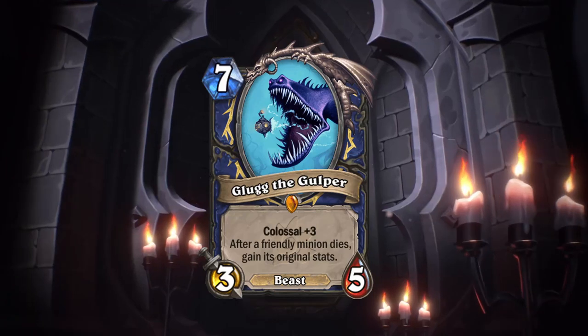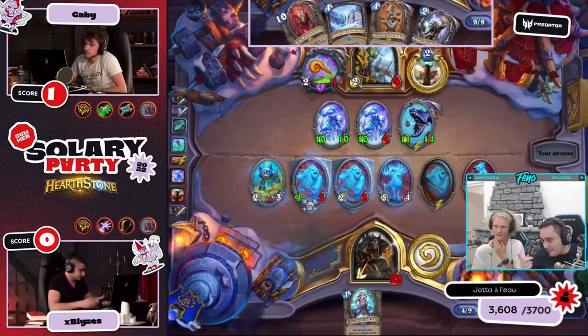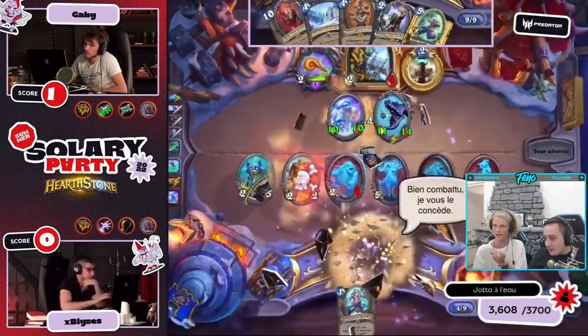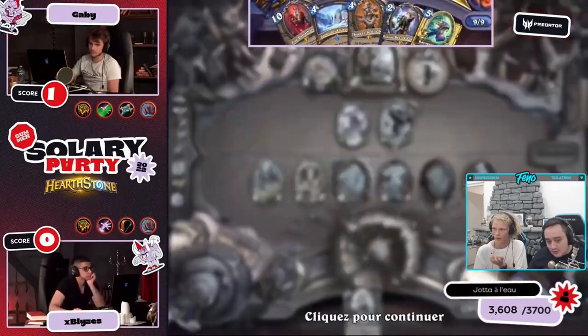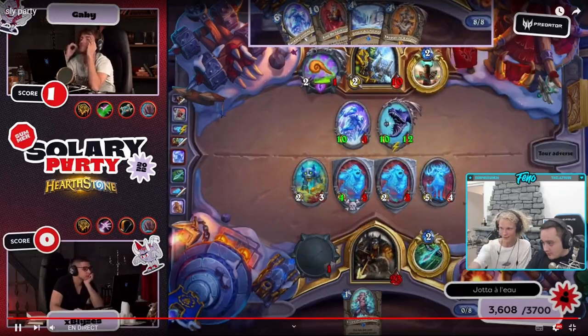Whenever a deck runs Glug, I am very skeptical about his performance, but whenever I've been throwing down this legendary, it has been putting in the work. During a live clip, there was a hilarious moment where it seemed like an opponent didn't know how Glug works — potentially missing lethal — leading to a chaotic reaction: 'He doesn't know how Glug works! He plays GM, right? Best players in the world, by the way.'